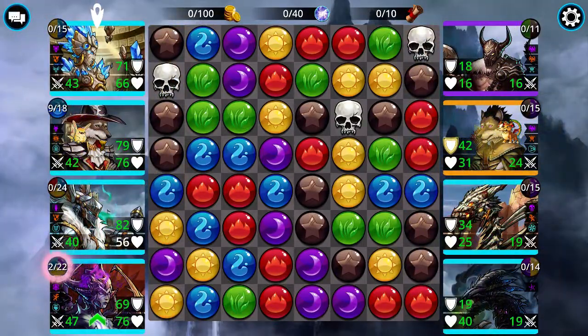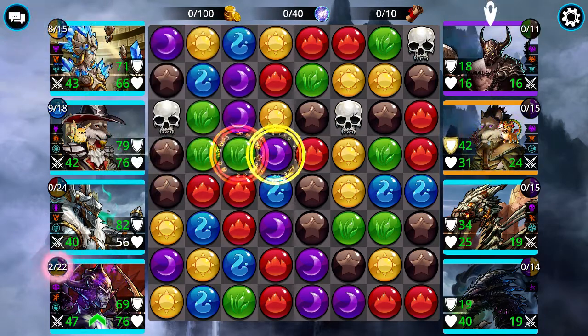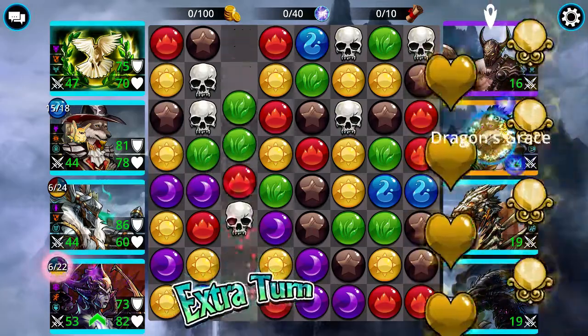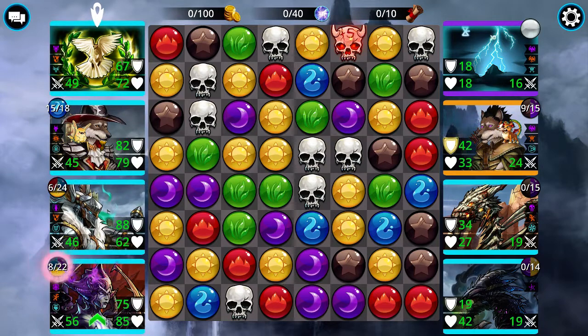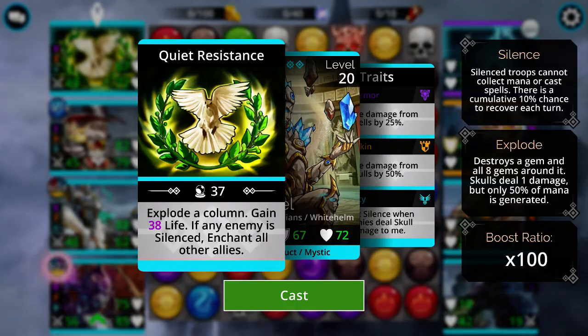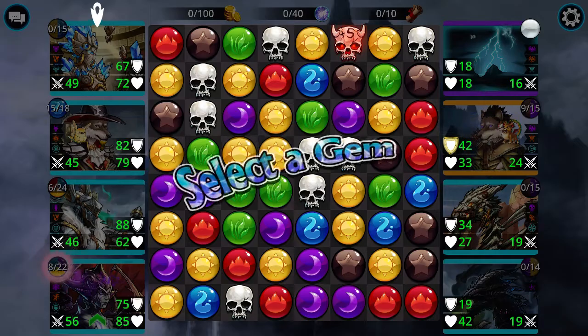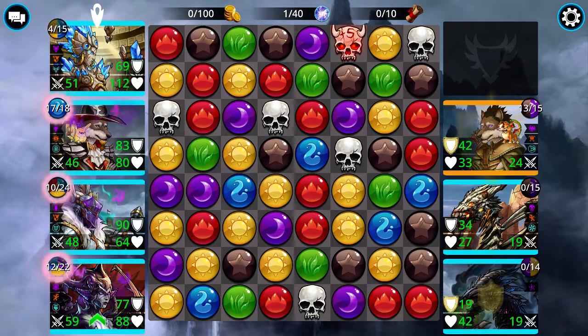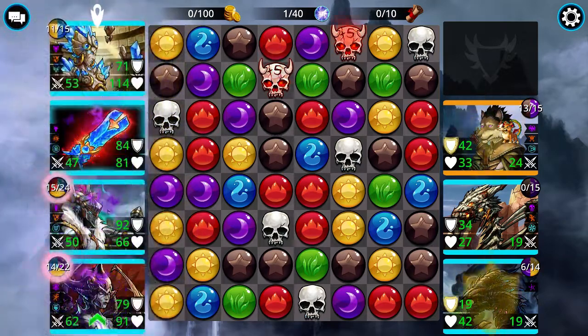As always, we're going to look for any four or five gem matches. If we don't see those, we'll just do a regular match. Right there — when it dealt skull damage to me it got silenced, as you can see with that little gray sphere at the top right corner of the first enemy troop. Now if I cast my Silent Sentinel it will gain 38 life and enchant all other allies.